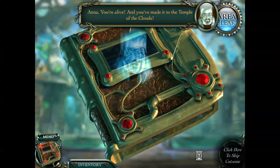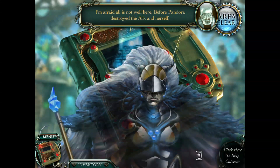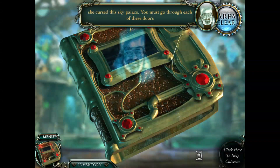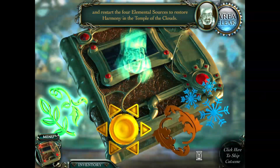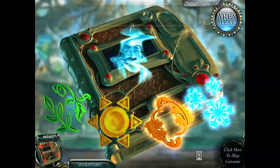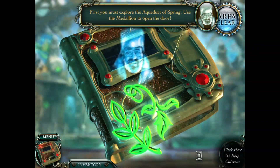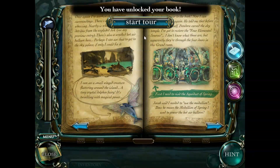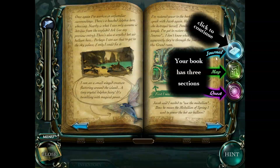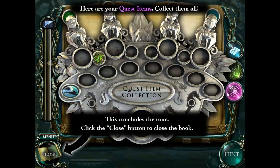Anna, you're alive and you've made it to the Temple of the Clouds. I'm afraid all is not well here. Before Pandora destroyed the Ark and herself, she cursed the Sky Palace. You must go through each of these doors and re-stamp the four elemental sources to restore harmony in the Temple. First, you must explore the Aqueduct of Spring - use the medallion to open the door. You have unlocked your book: journal, map, quest.